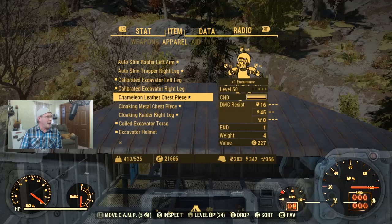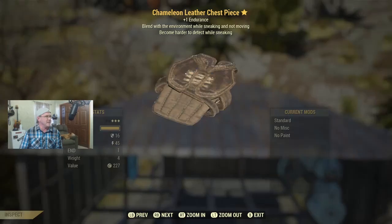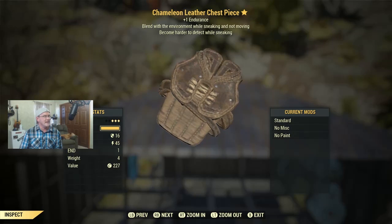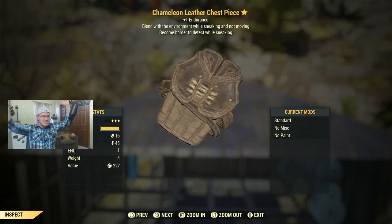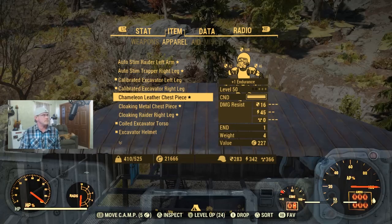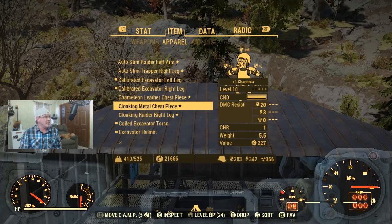Next is a Chameleon Leather Chest Piece at level 50. If you're trying to do a stealth build, this is pretty sweet. You get plus one endurance, you blend into the environment while sneaking but not moving, and you become harder to detect while sneaking. That's a solid combination — if you're out there trying to do a stealth build, this may very well be the perfect piece of armor for you. Let me know in the comments.